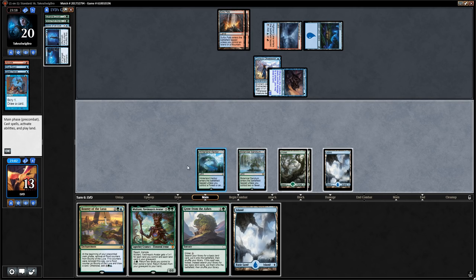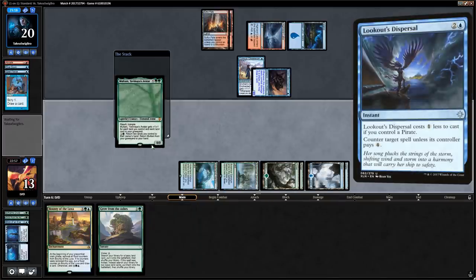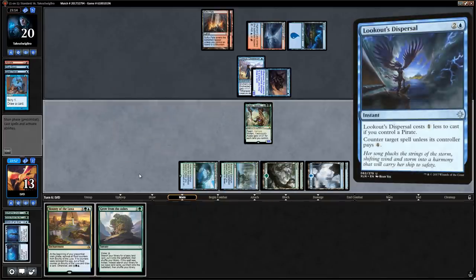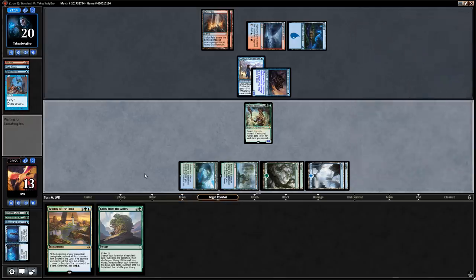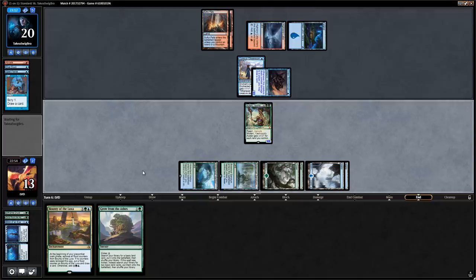We draw a land and play Multani, hoping they don't have a Lookout's Dispersal. We now have a 6/6 with reach to block the Stormtamer, which should hopefully stop it from attacking us.